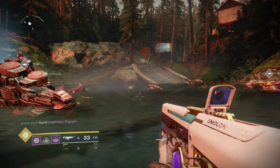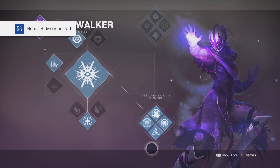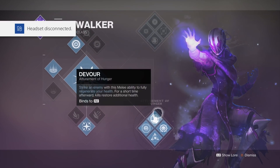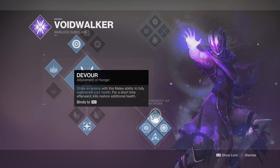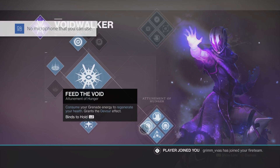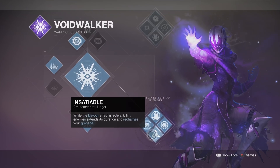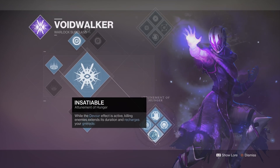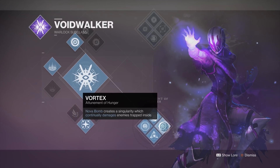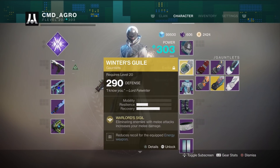Before we get into all the technical data and I show you guys what this build is capable of in PvE, let me show you how to effectively get this build. First, you need a Voidwalker using the bottom Devour skill tree. Striking an enemy with the melee ability fully regenerates your health, and kills restore health afterwards. 'Feed the Void' lets you consume grenade energy to regenerate health and grants the Devour effect. While Devour is active, killing enemies extends its duration and recharges your grenades.